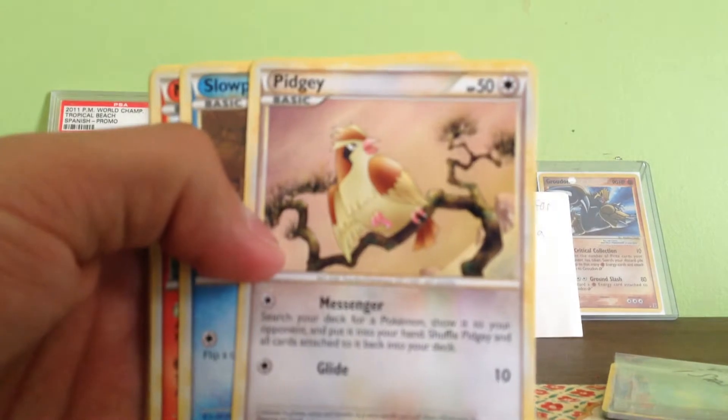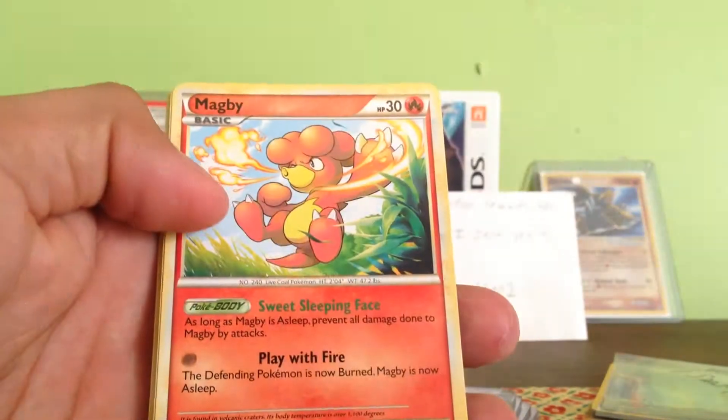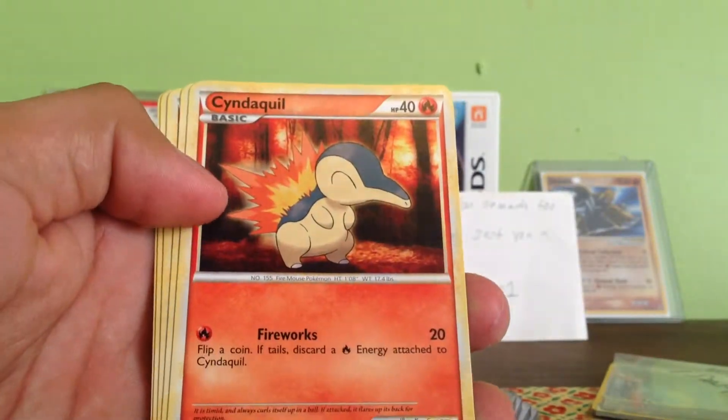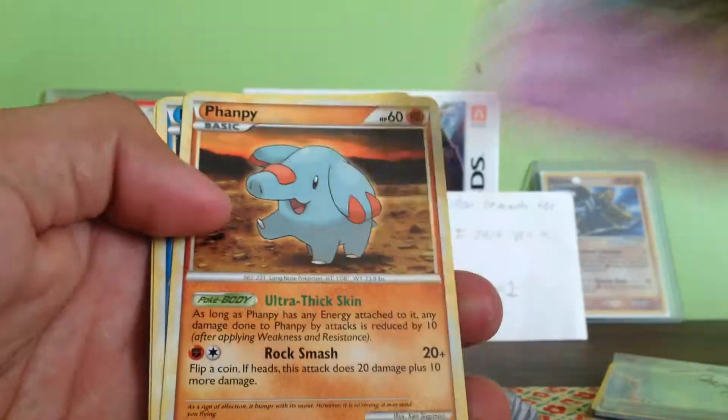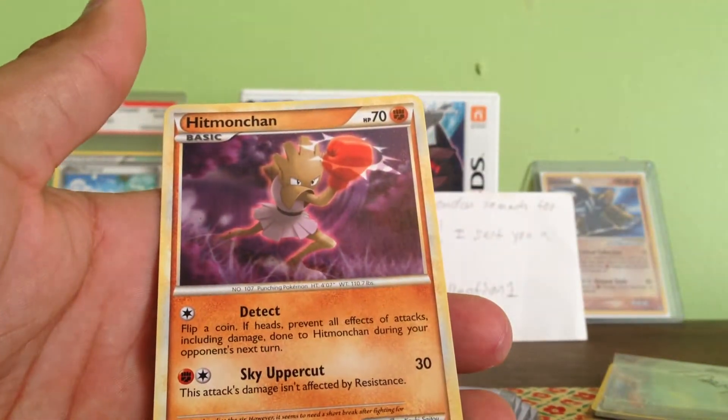We got Lucas, Peachy, Slowpoke, Magmi, Eevee, Mawaw, Cinequill, Ms. Jibis, Fanfie, Policat, Hitmoshan.